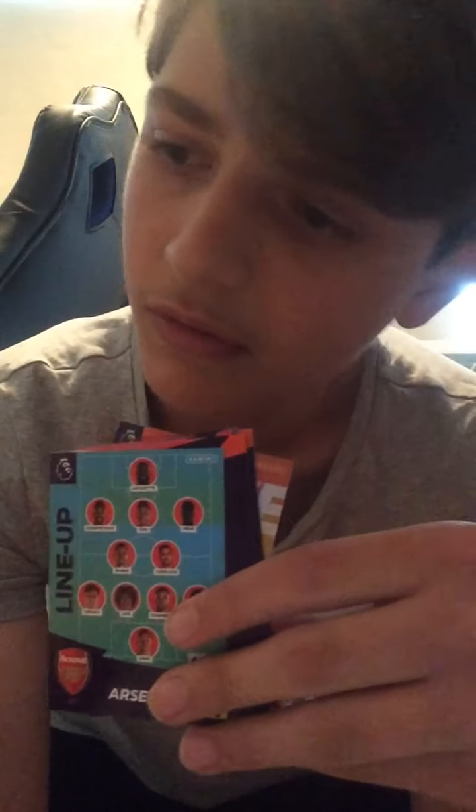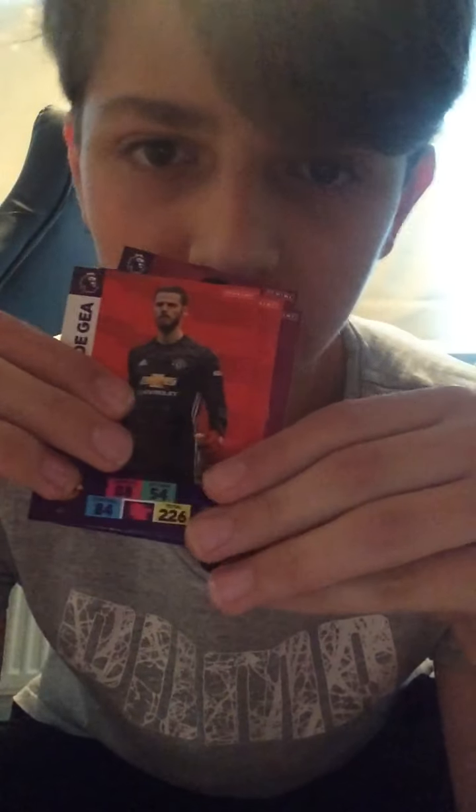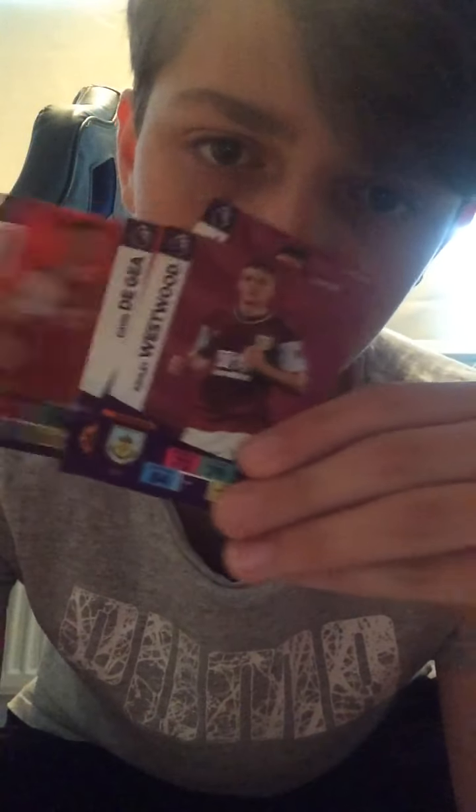We get Dele Alli Elite to start off this pack. We get a free code — I'm never going to use these so you can take the code. We get the Arsenal lineup card — wow, what a team! Aubameyang, Lacazette, Nicolas Pepe — stick that to one side, that's so special. We get Dwight McNeil, David De Gea — he's not really played well recently — Callum Chambers, and Ashley Westwood at the end of that pack.